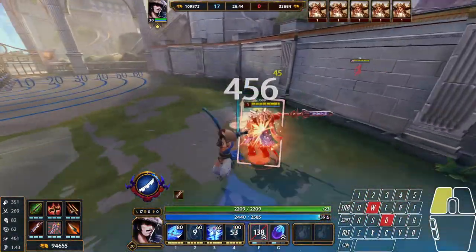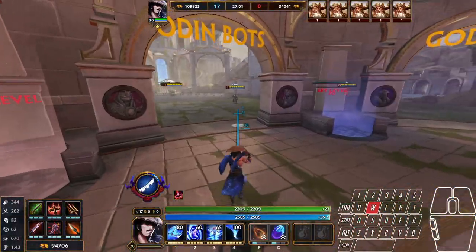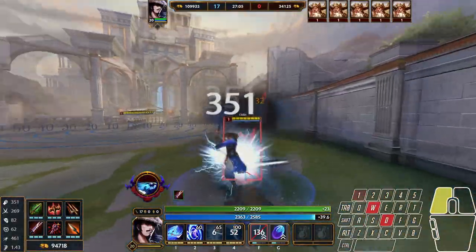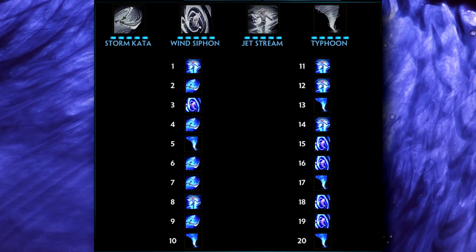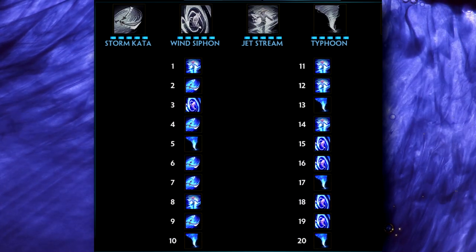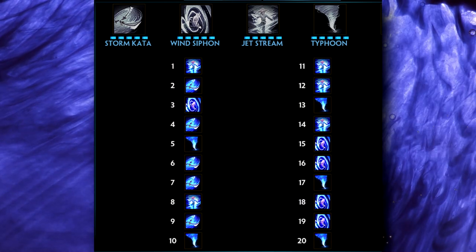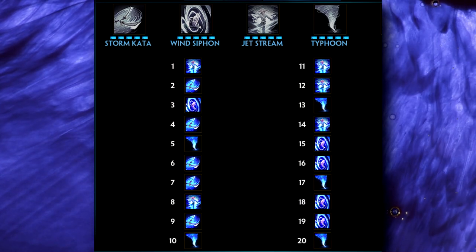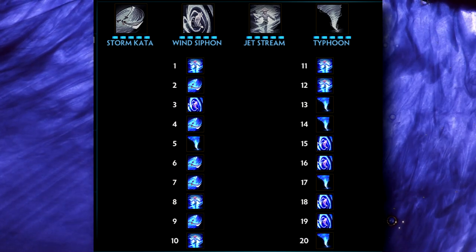Combo five: Blink, ultimate, three, one, reactivate ult, three — chase with dash and/or two. For ability leveling: take your three at level one because the cooldown is so low and the damage is almost the same as your first ability. Take your one at level two, and your two at level three. From there, max your one first, then your two, then your three. Level the ultimate whenever you can, but it's not bad to max your three and then start leveling the ult — the three's damage really is exceptional.